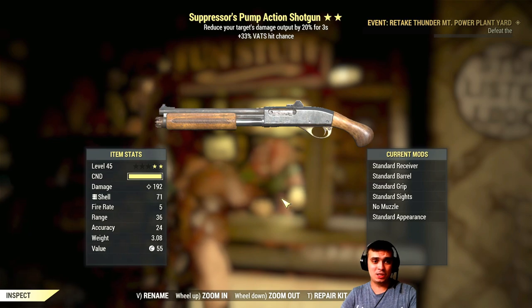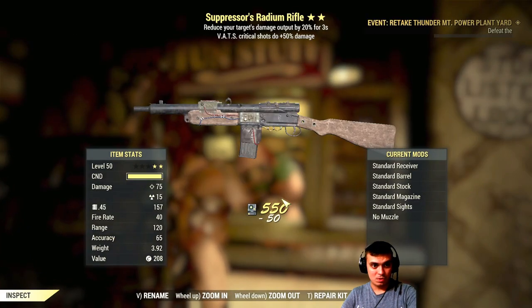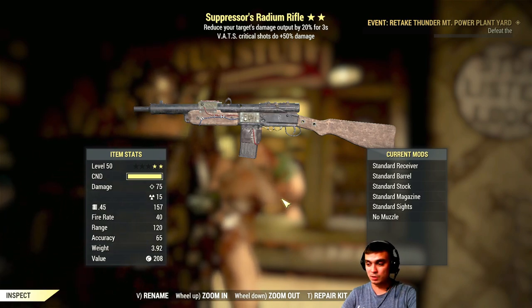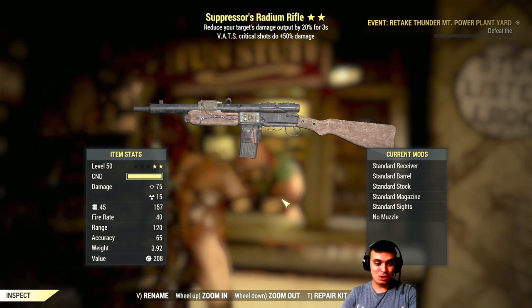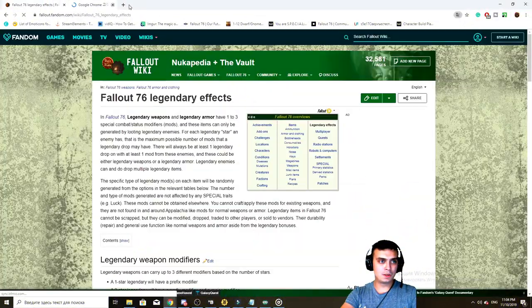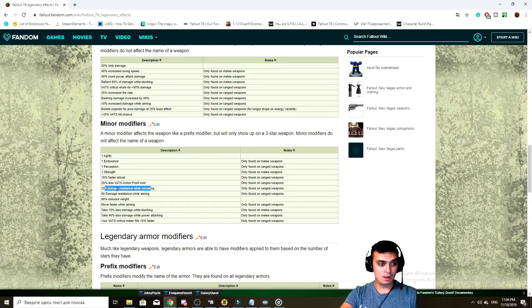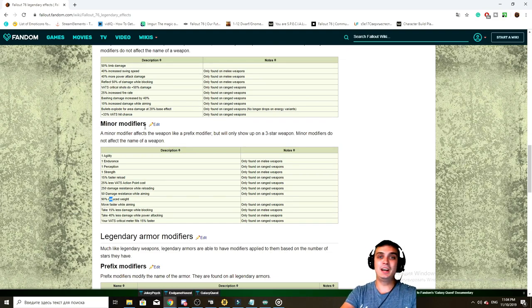Bad one: suppressor pump action, reduced damage output by 20% and 33% faster headshot chance. Suppressor radium rifle — reduce your target's damage output. Stream, are we doing three stars or keep doing two stars? Let me look at the legendary effects — agility, endurance, perception reload speed looks good. 250 damage resistance while reloading, 50% resistance — they got really nice three-star prefixes. That's it, I'm going for three stars. I don't like buying two stars, it didn't work out.